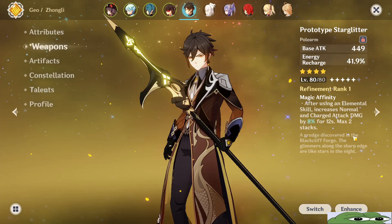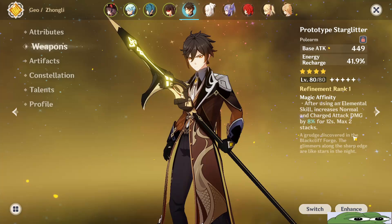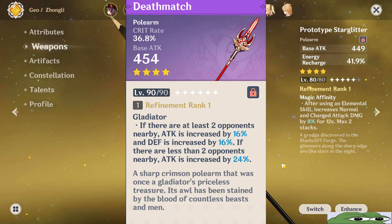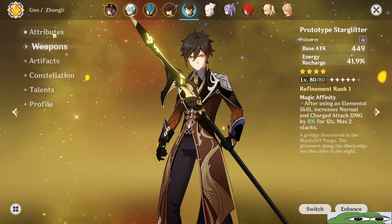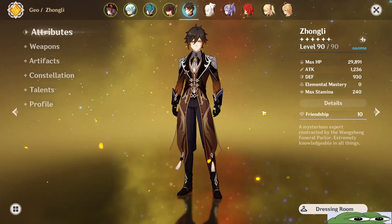Now for the weapons, as a free-to-play, your best option will be the Prototype Starglitter. But if you are a light spender, these options are all great on him: the Favonius Lance, Lithic Spear, Blackcliff Pole, and the Deathmatch. But if you are a whale, then the Vortex Vanquisher, Primordial Jade Winged-Spear, and the Skyward Spine are all amazing on him. Or his best-in-slot weapon, the Staff of Homa.